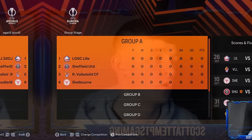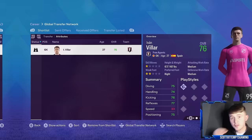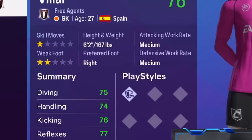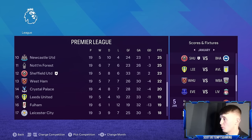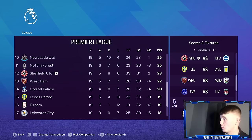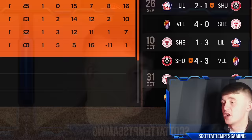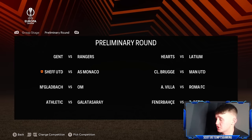Our Europa League group is in — Group A with Lille, Valladolid, and Shelbourne. We're fully expecting to go out of this competition. Simulating to January 1st, we found a goalkeeper on the free agents list: Ivan Villa, a 76-rated 27-year-old Spanish goalkeeper with well-rounded stats and plenty of room to grow — secured for three seasons. We're sitting 12th in the league on 23 points, drawing most of our games, but now in positive goal difference. We're only five points off the relegation zone though. Amazingly, we somehow got through our Europa League group on 10 points in second place, meaning we'll face AS Monaco in the next round — probably the end of our journey.